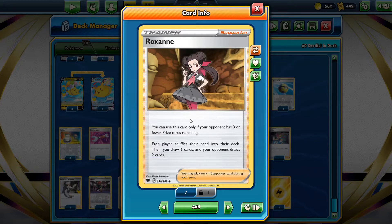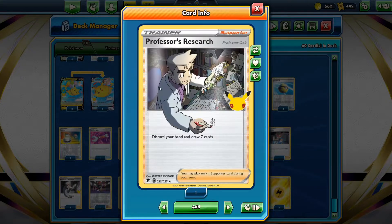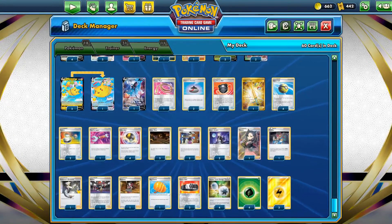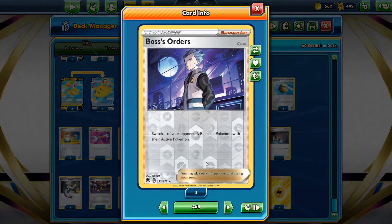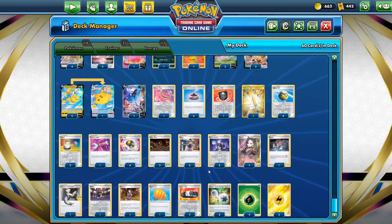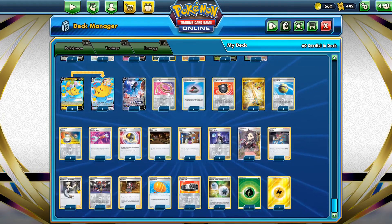We also run Roxanne - if your opponent has three or fewer prize cards remaining, you both reshuffle and they draw two while you draw six. We run one Raihan to get a card and attach an extra energy after being knocked out. Professor's Research to pitch our hand and draw a fresh seven. We have two Boss's Orders to drag something up off the bench, and Marnie to refresh our hand.